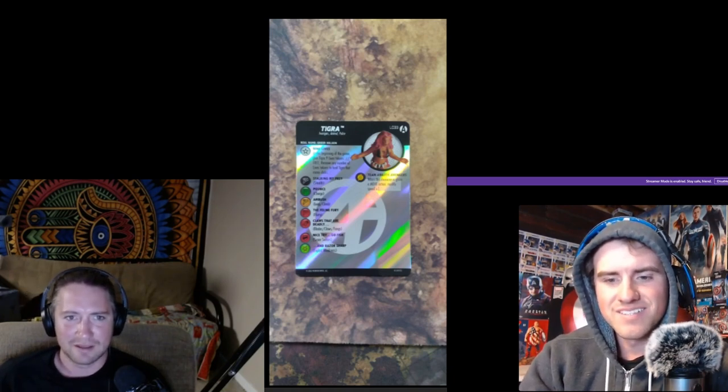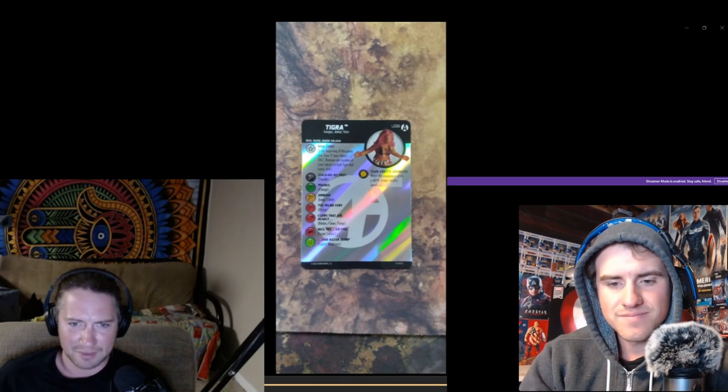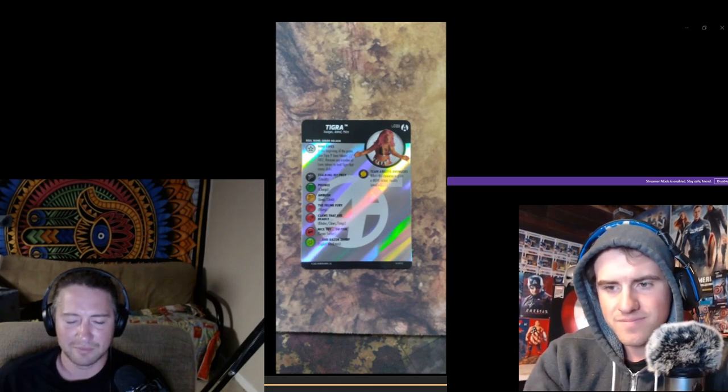She has one trait — Nine Lives: at the beginning of the game, give Tigra nine live tokens. Free action: remove any number of live tokens from Tigra to heal that many clicks.